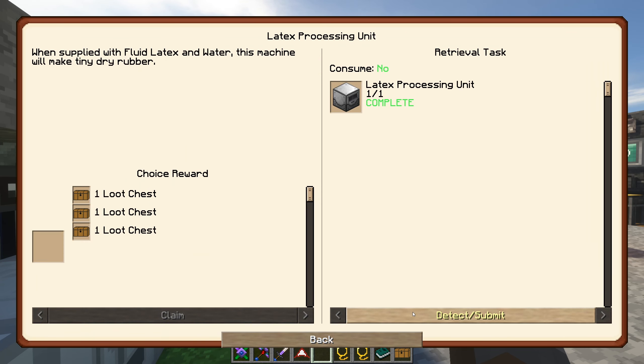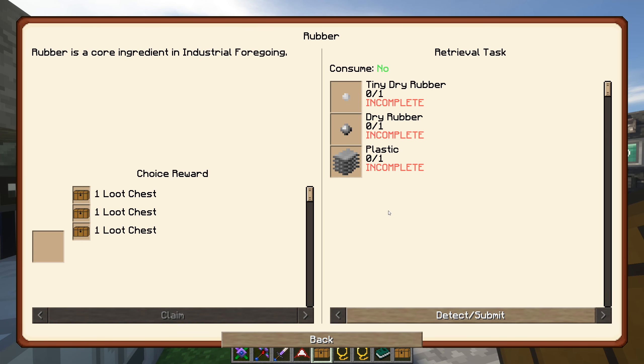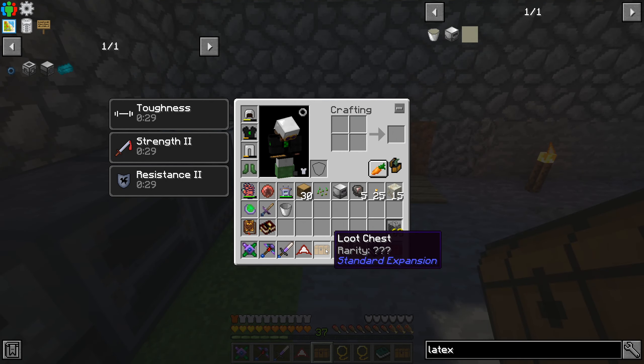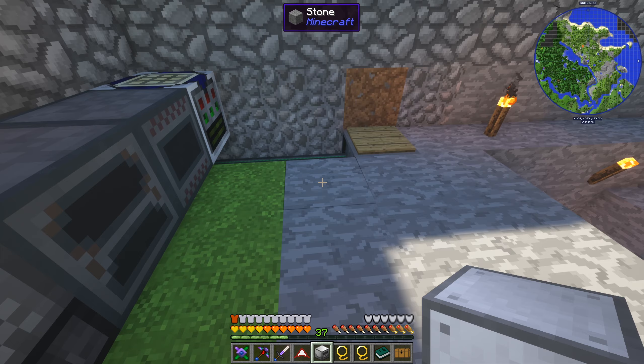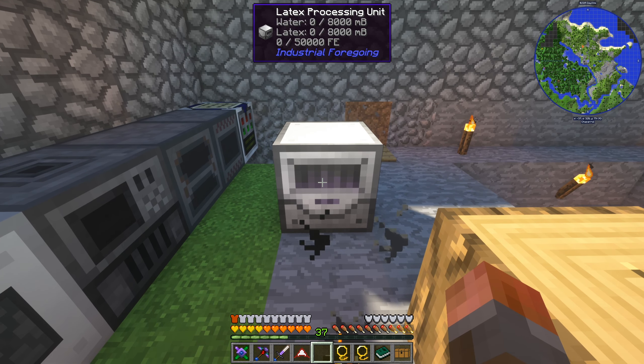Hopefully - yep, latex processing unit. I'll take one of those from the loot chest. And it leads into rubber itself, so we need tiny dry rubber, dry rubber, and plastic - we just need one of each. So if we just take our latex processing unit, which does, I think, require power. I never remember. Yes, it does require power - you can see right there.